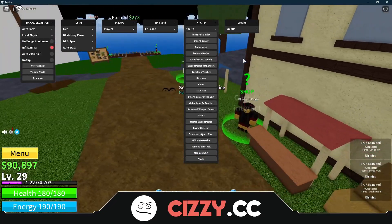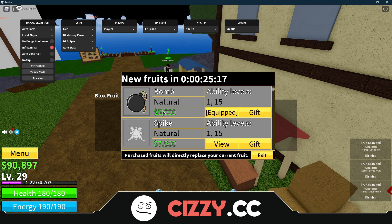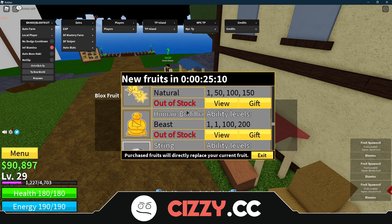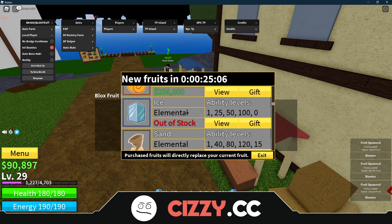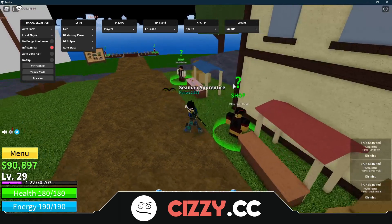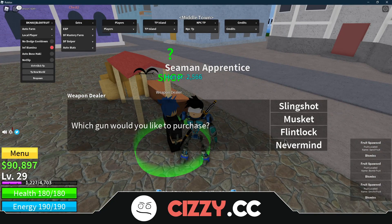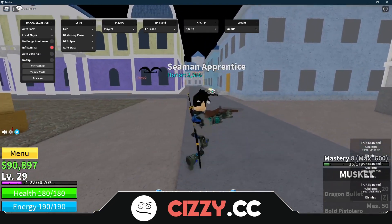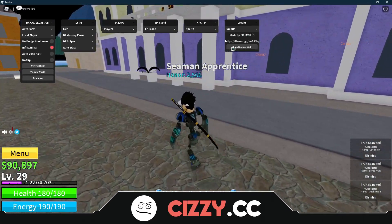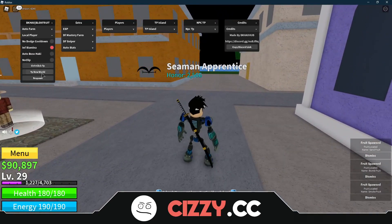Now we've got NPC TP. So this is the Blox Fruit dealer — you can get different Blox fruits. All of these are different, they're very expensive to buy, so good luck getting one unless it's the cheaper ones. We're going to leave that there. Weapon dealer — this works, so you can buy all of them, I've already got a weapon here. Not that it's any good. And then these are the credits. You can join the Discord to see any updates or to ask any questions — if you need help you can join my Discord and I'll try to help you as best I can.